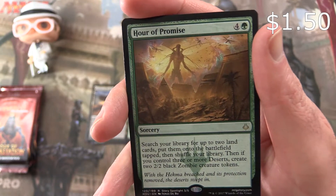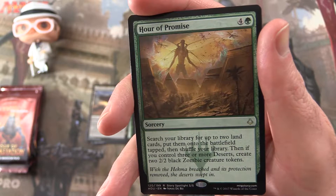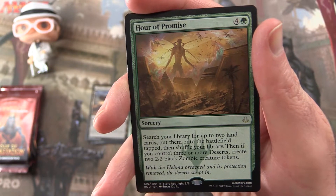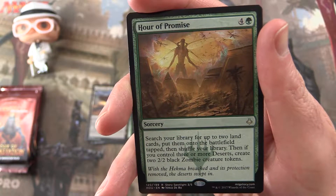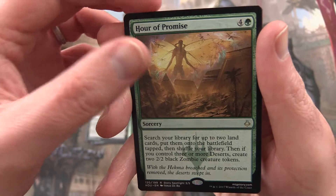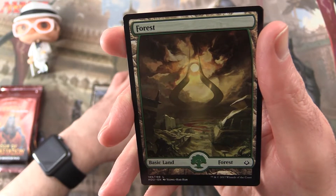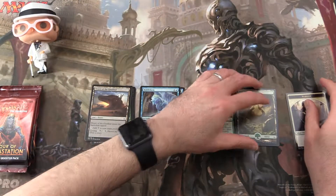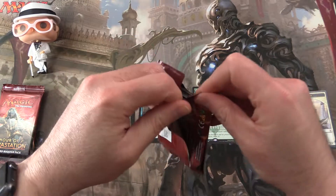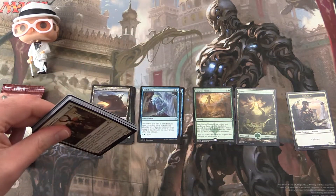Okay, so Hour of Promise is a sorcery for five mana. Search your library for up to two land cards, put them onto the battlefield tapped, then shuffle your library. Then, if you control three or more deserts, create two 2/2 black zombie creature tokens. So that is one of the hours — Hour of Devastation is obviously another one. Forest and Warrior token. Not bad, not bad, but not too fantastic, so I'm sure we can improve on that.